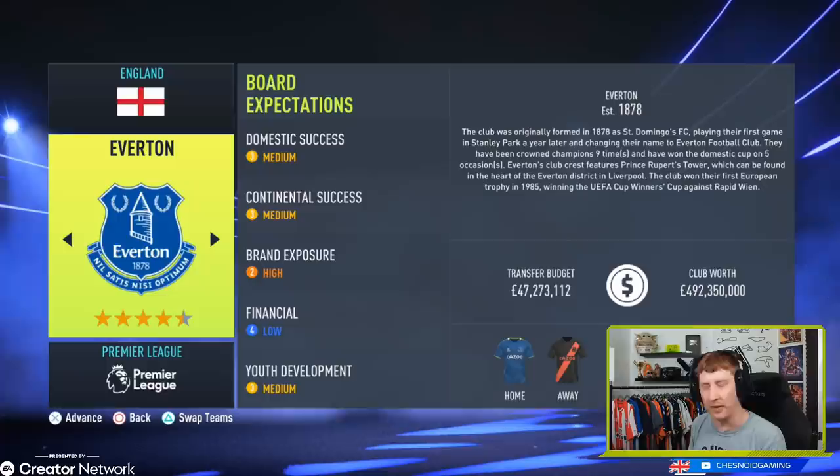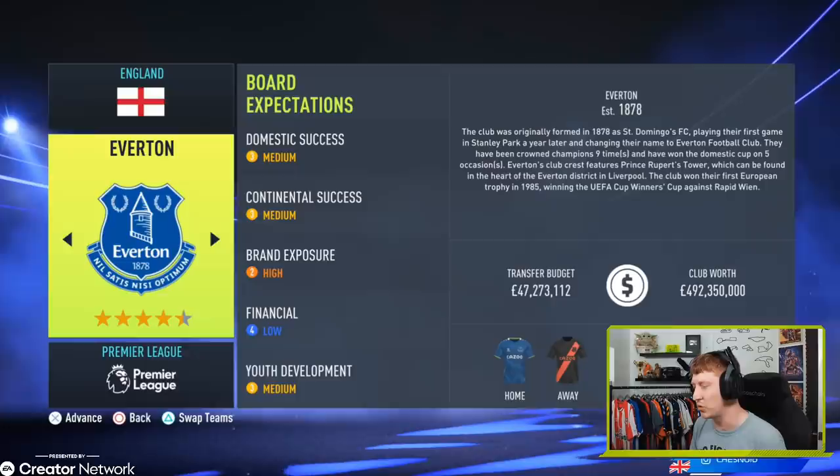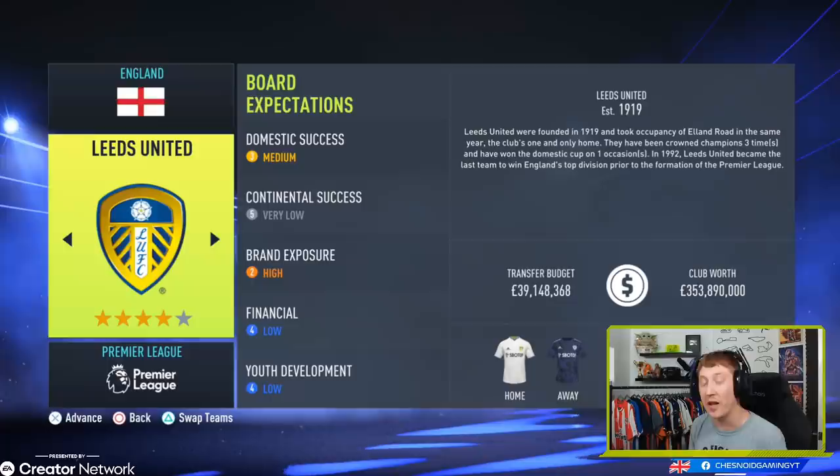Everton — the side we started with last year and had great success with. Thoroughly enjoyed the Everton career mode on FIFA 21. Medium expectations for the majority, high brand exposure, low financial. They've got some money behind them these days — £47.2 million is your transfer budget. A couple of signings made in real life already, managing to hold on to key players like Dominic Calvert-Lewin and James Rodriguez. Andros Townsend has been drafted in, and players like Ben Godfrey grow really well in career mode. Everton is one of the biggest sides in English football throughout history, and you'll have a lot of fun there.